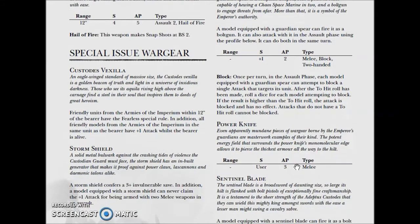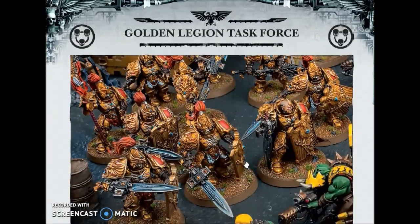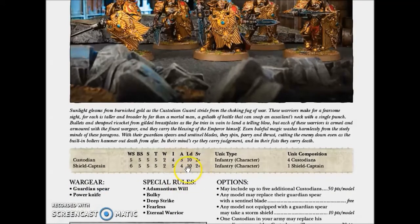On the other side, the Vexilla will make all Armies of the Imperium within 12 inches Fearless, and will add +1 Attack to the unit. So all your regular guys will be at 4 Attacks, and the Shield Captain will be at 5 Attacks. So it's up to you whether to take it.